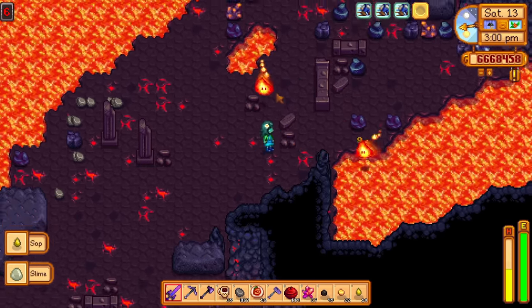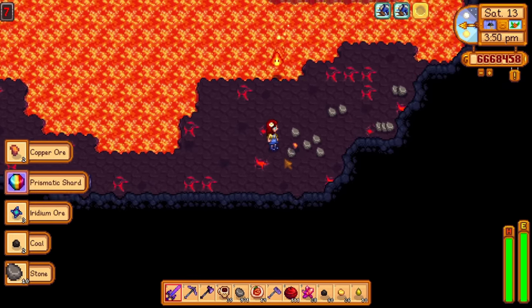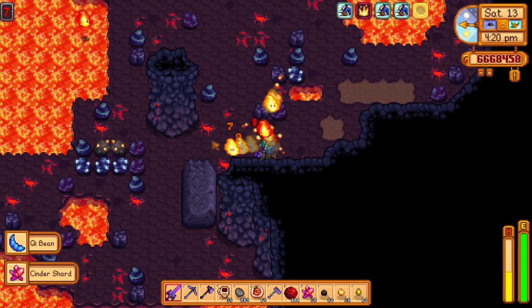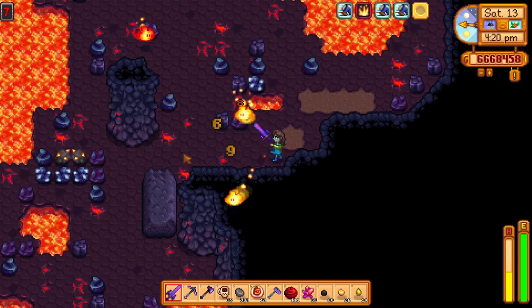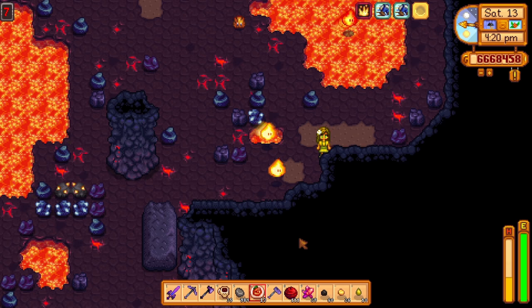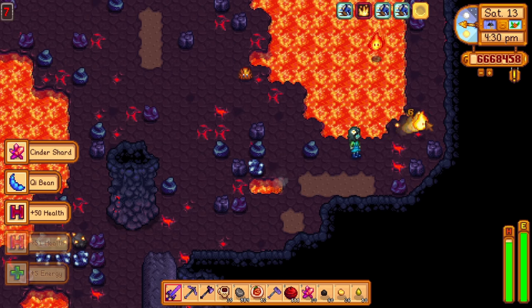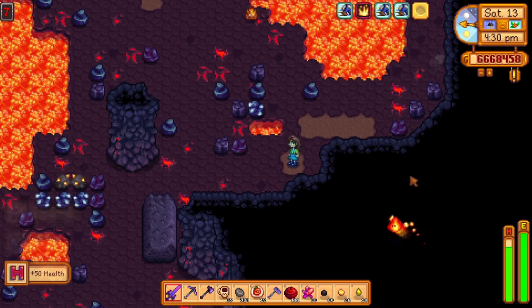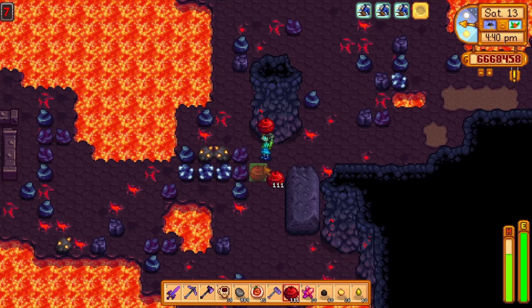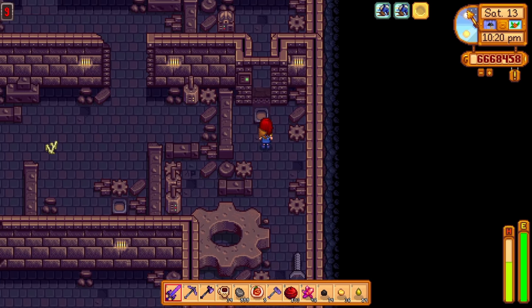I came back to the volcano on the second day and found 16 key crop seeds — that's quite impressive and really helped me get this challenge started. Unfortunately, you cannot speed run through the volcano. You will have to slowly defeat every enemy and hit most of the rocks and ores. Because the drop rate of these seeds is so low, I spent the entire day in the volcano absolutely clearing every inch of it just for 16 seeds. Don't forget you can also get seeds from defeating enemies and opening chests.